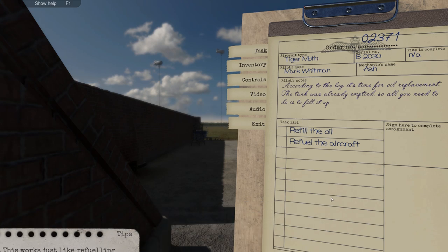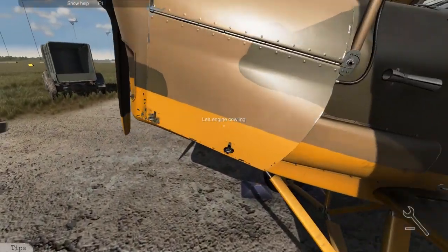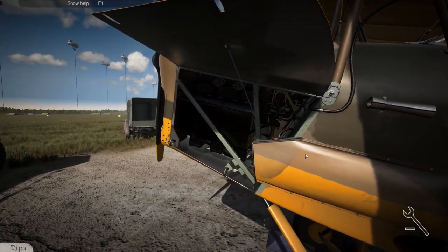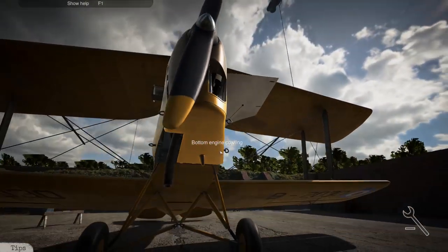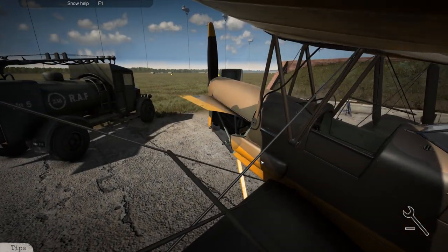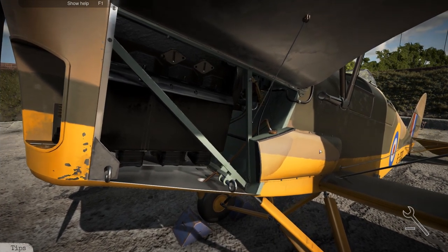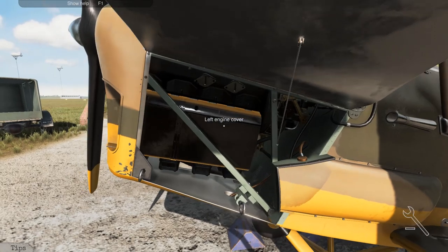Refilled the oil and refueled the aircraft - this one's pretty easy. I already know where the fuel filler is, especially on a Tiger Moth. This is an external oil tank. It's on the side in which the pilot usually gets in or out of the aircraft. Most later aircraft had integrated oil systems and intercoolers. I just remembered this specific thing from my flight briefing at the time.